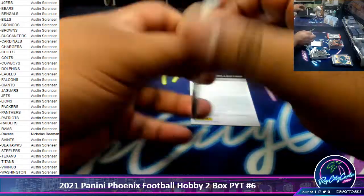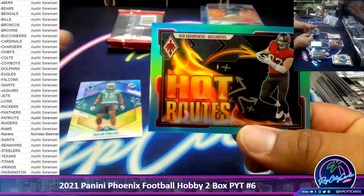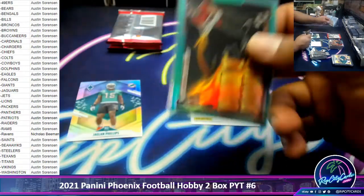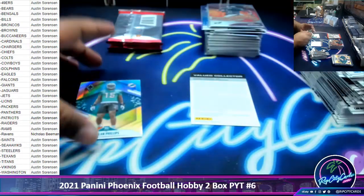That redemption is probably an RPA. A Rob Gronkowski Bucs hot route — numbered to 25. That's the lowest parallel we've hit so far in this box.